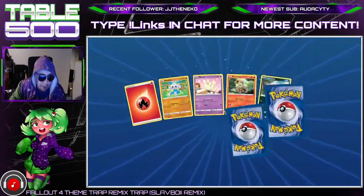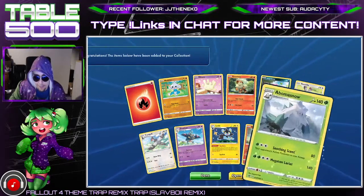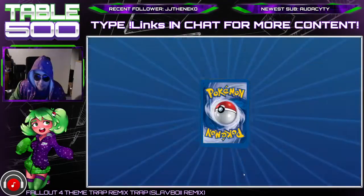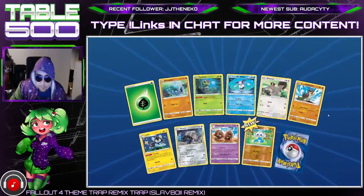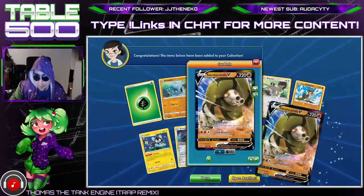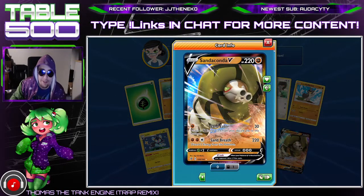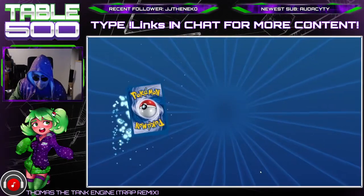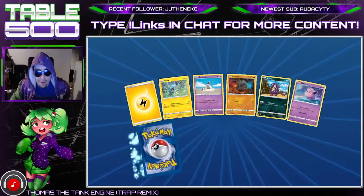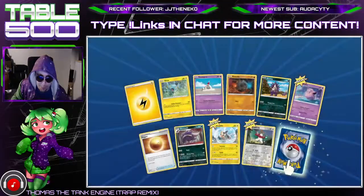So far I've got two things: I've got a Copperaja V and I've got an Intelion V — full art Intelion V. So far in this pack opening, there we go, we got a Sanaconda V this time. It's decent stuff, not the best pull but hey, a pull's a pull. We take everything, especially these locked packs.